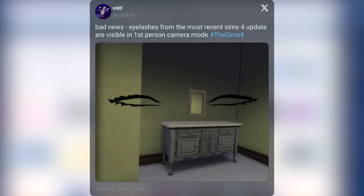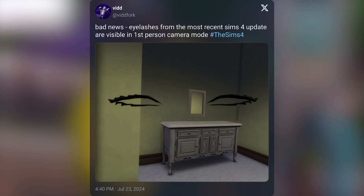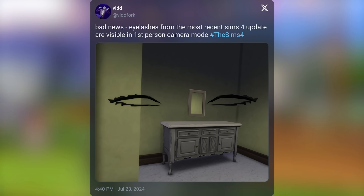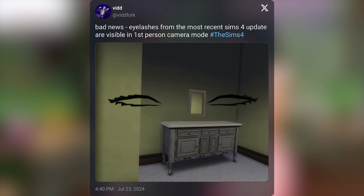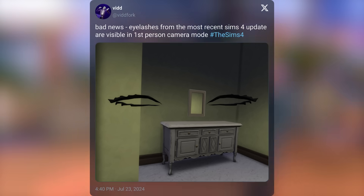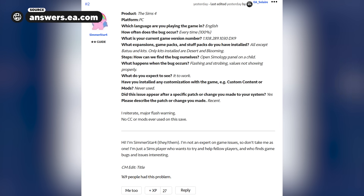Before we get into that, let's talk about the eyelashes. The brand new eyelash category seems to already be kind of buggy in first-person mode. One of the first things I thought about is: did they not even bother testing this in first-person mode? I feel like they probably always forget that this is a thing, but they should have checked when creating these, because I doubt this is supposed to be part of the update. Some simmers say they find this kind of hilarious or cool, but it's one of many new bugs introduced.